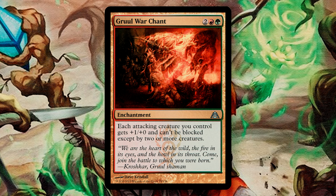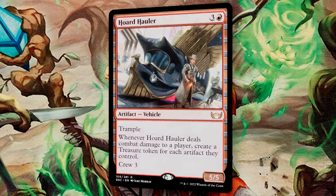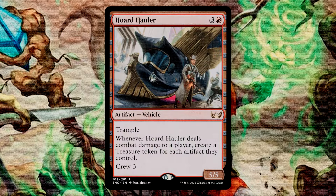Gruul War Chant is a 4-drop enchantment that gives our attacking creatures +1/+0 and Menace. Excellent evasion on our board, leaning again into the aggressive way to end games. Horde Hauler is a 4-drop 5/5 vehicle with Trample. Whenever it deals combat damage to a player, create a treasure token for each artifact that they control. We don't need to use the crew mechanic for this card often, as our commander will turn it into a 4/4. This can give us plenty more treasures, especially if the opponent is heavy on artifacts — we're looking at you, Dockside.